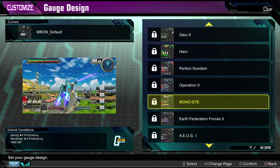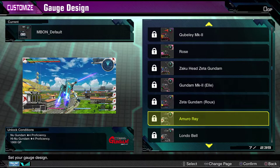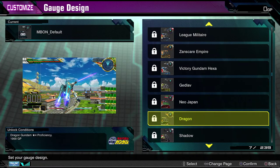They just went really in-depth on all the options, and it's going to make it a lot more replayable. I'm going to play a lot more to try and unlock all these. Look at this one — look at how cool this is, with the shining. It's so nice. Undefeated of the East version, the Noble Gundam version, Rising Gundam version. Get the Epion one, which looks really slick. There's the Zero System one. These are all super cool.